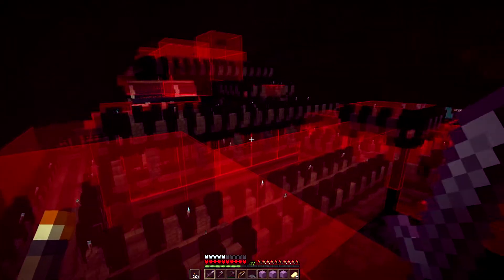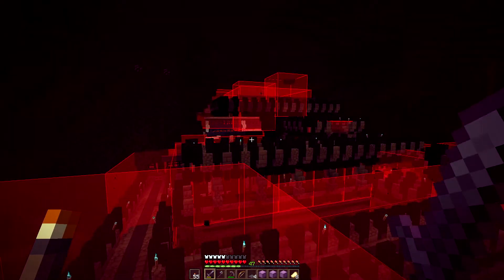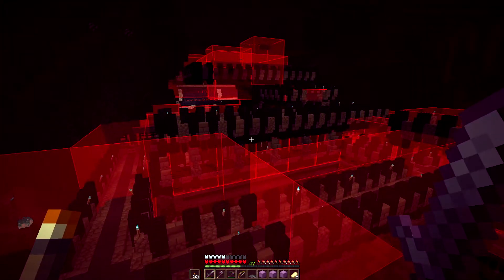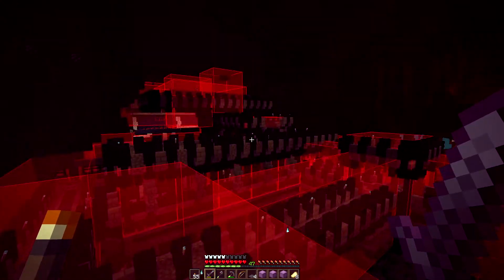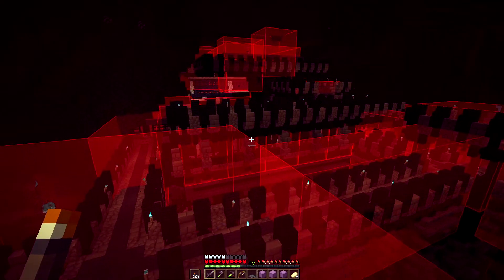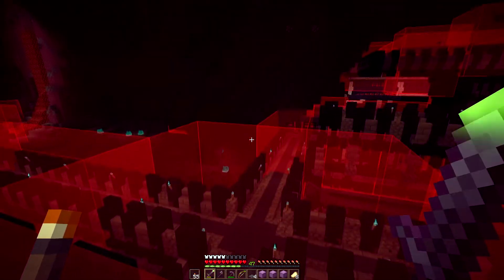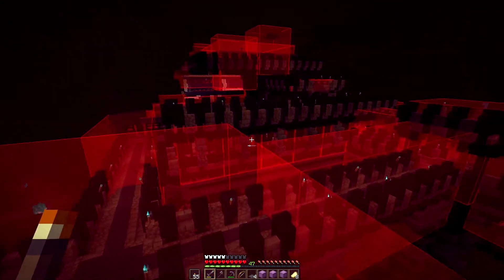Using World Edit, I copied this entire area as a schematic — everything I built here with its newly designed look. I then reverted this area to its vanilla state using the backup files, transferring the original files back into this world. With that done, I used World Edit to paste in everything I'd built, retaining the bounding box structure of the fortress while keeping all my progress.